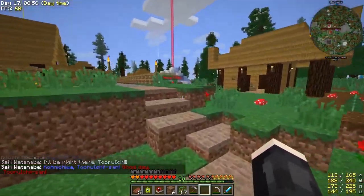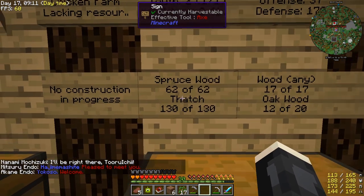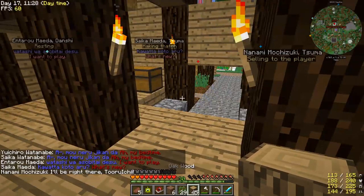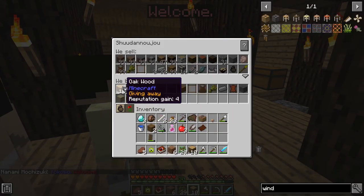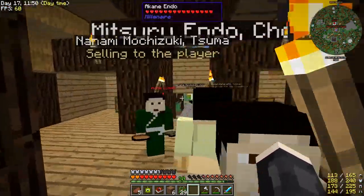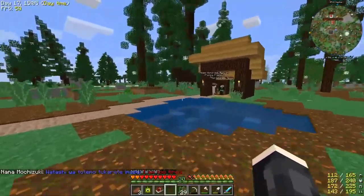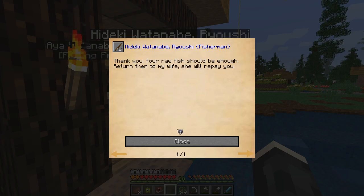Oh wait, I can trade in here — okay. What's their next building project? They need 17 oak — they need more oak wood. It's a chicken farm, okay, so they want eight more oak wood. We can do that. Nanami Mochizuki — take all this oak wood, boom. They're working on the chicken house — 64 meters north. This is a fishing house I'm guessing. Hello, Hideki Watanabe — 'Fishing is time-consuming work, I don't know if I'll meet my quota. Four raw fish should be enough — return them to my wife and she will repay you.' Okay.